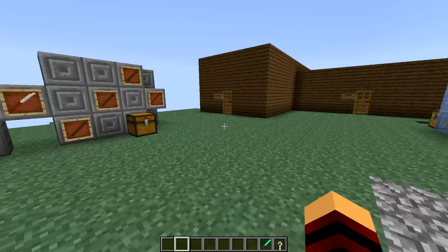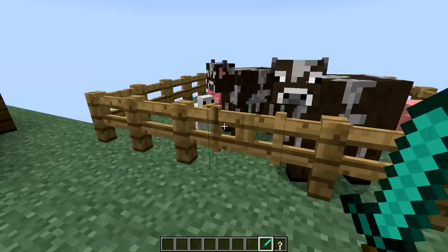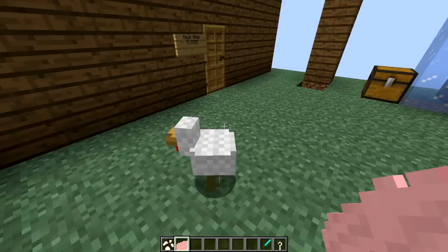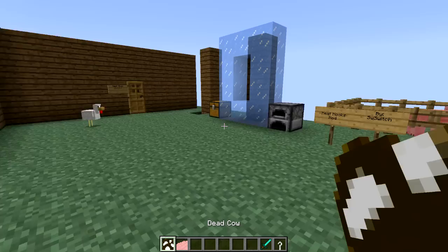So let's get into the meat and potatoes of the video. The very first thing you're going to do, obviously, to get your meat is you're going to need to kill some animals. I have some nice victims that sadly are going to die. I'm very sorry, guys, but this is for the mod. So I'm going to kill a few of these animals. As you guys saw, it dropped a dead pig and a dead cow carcass instead of the normal meat that you would drop.